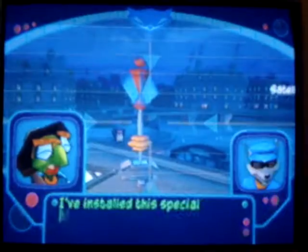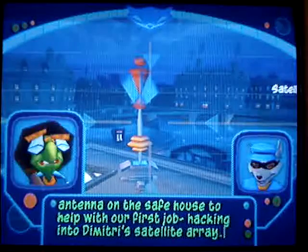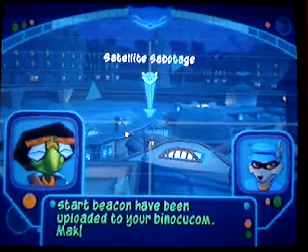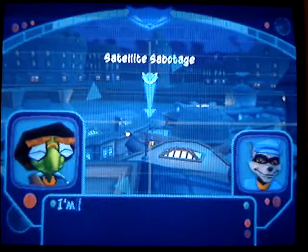What do you have in mind? I've installed this special antenna on the safe house to help with our first job. I'm hacking into Dimitri's satellite array. The coordinates for the job start beacon have been uploaded to your nav unit. Make your way to this position, and I'll give you a full briefing on our objective. I'm on my way.